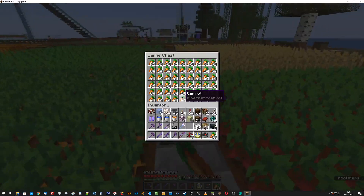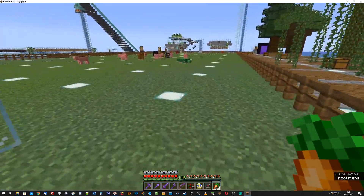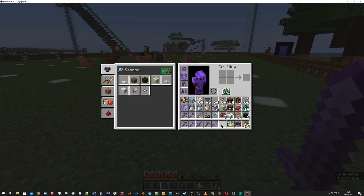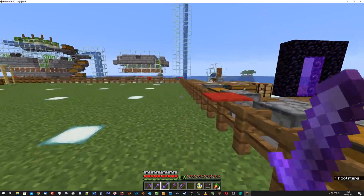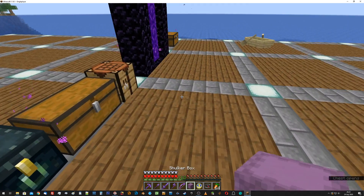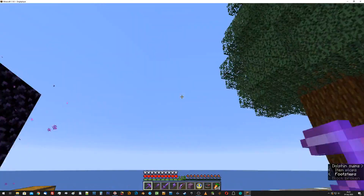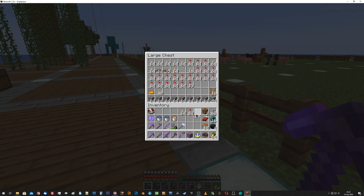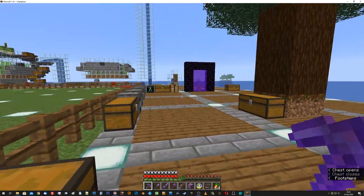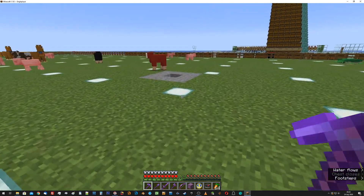I want to go downstairs to the basement. I don't have any room — actually, I know what I'll do: I'll grab a shulker backpack. Let's just store everything I'm trying to bring with me except the book, because I need to look at it sometimes. I might want more torches, which isn't a problem. I've got torches and a whole lot of rockets — a shulker box full of them, 27 stacks. So I won't run out right away.